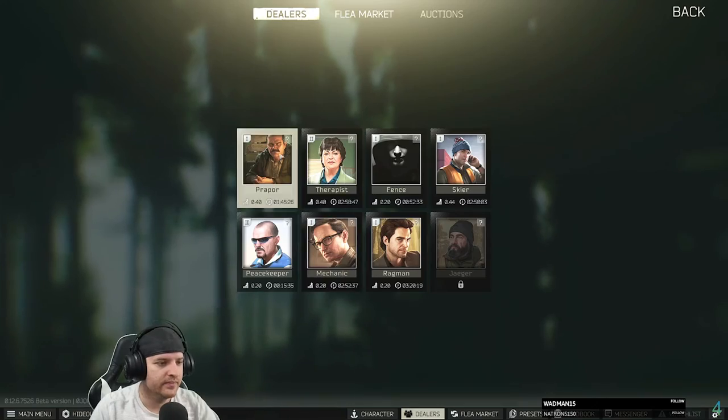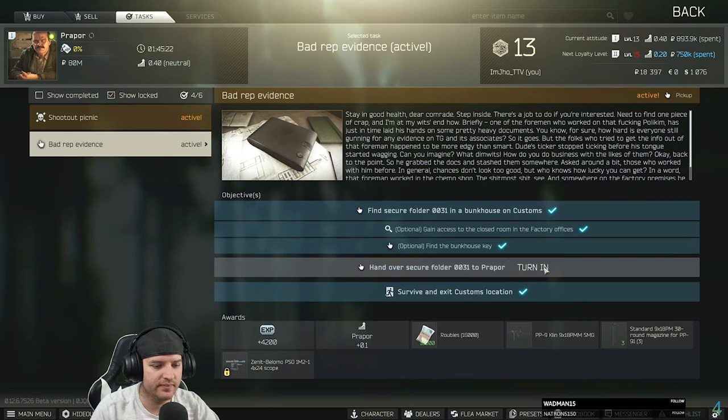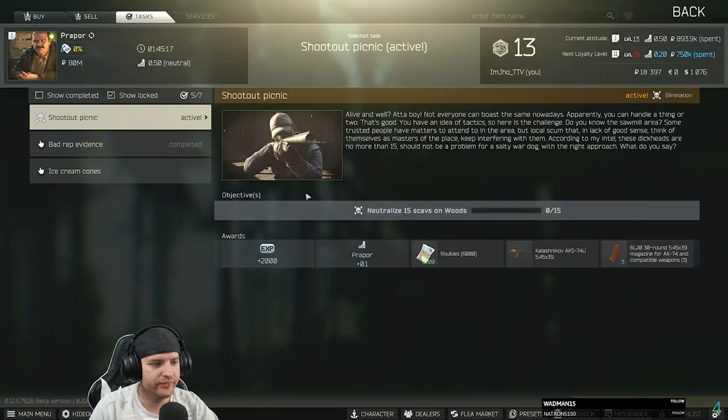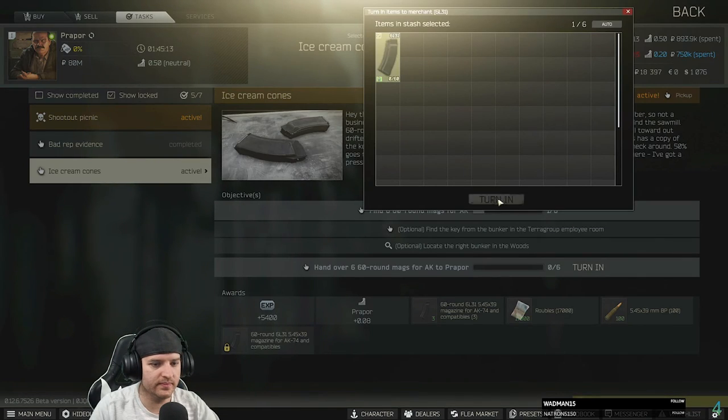When you turn in this quest to Prepper, he does give you another quest — it's Ice Cream Cones. You can find the 60-round magazines in Woods in ZB14. Other than that, you're on your way to getting the Kappa. Awesome, thanks for watching — we'll see you next time.